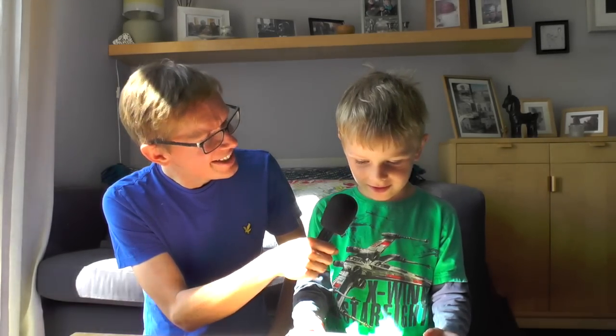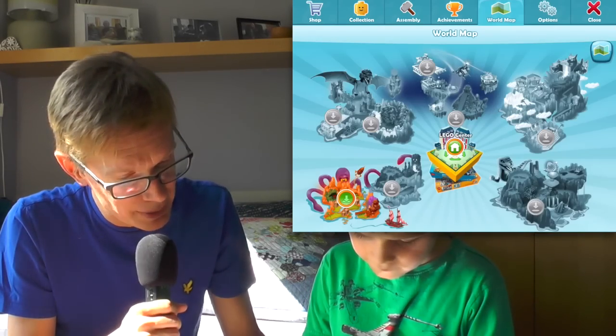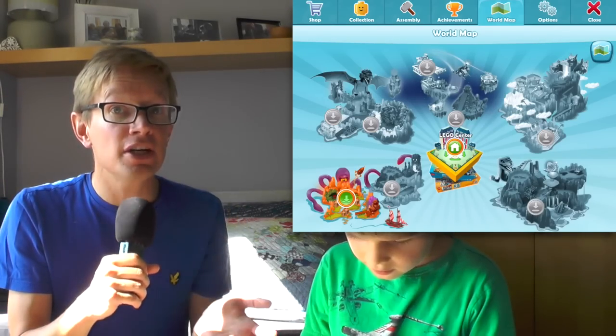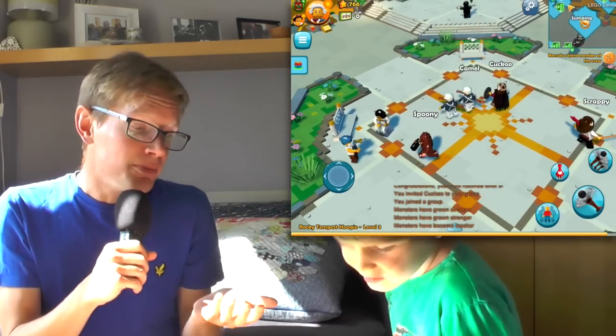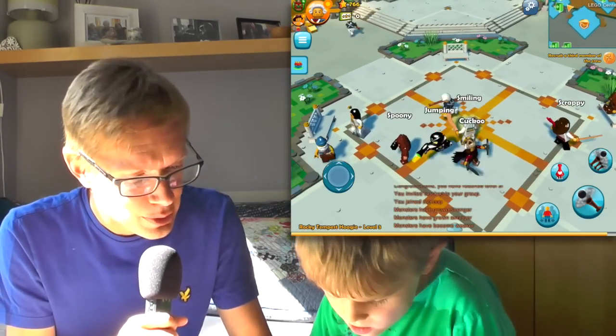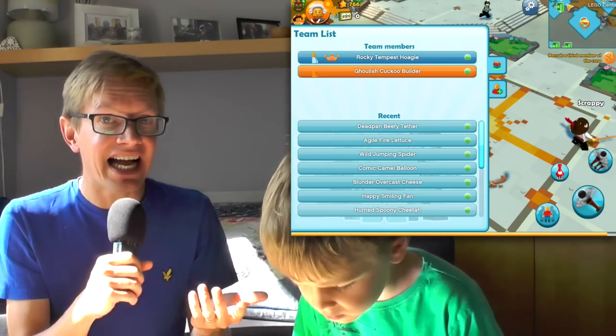What we really want to do is play online, so today we're going to do that. Hi Ollie — we're going to play Lego Minifigures Online. It took us a while to work out how to do this. What you need to do is bring up your menu, go to the world map, and go to the Lego Center. If you don't go to the Lego Center, you can't find your friends or the characters you want to play with.